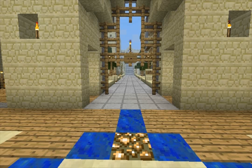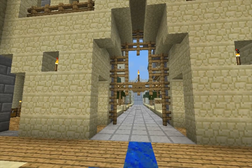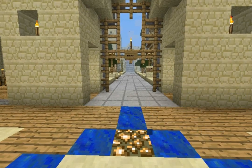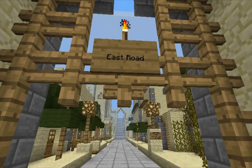Hi guys, welcome back to the Will Tour. So today we're going to go down the east road and this is sort of the north west quadrant, which is a little bit bigger than the north east one, but I think it's a little bit more sparse in terms of stuff. Hi Zor, nice to see you. So let's kind of take a look — east road.